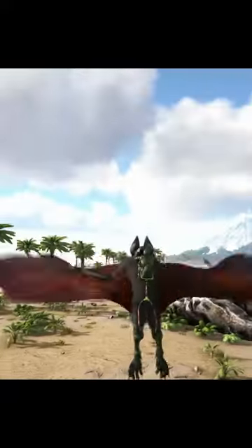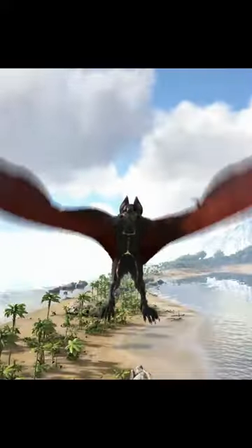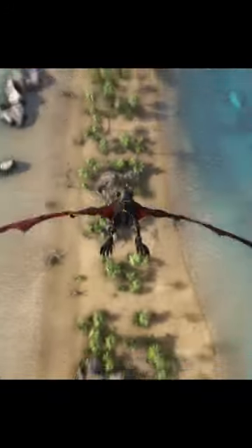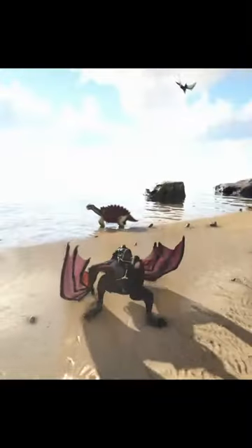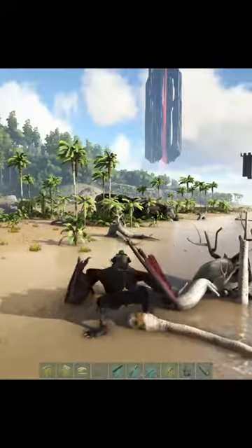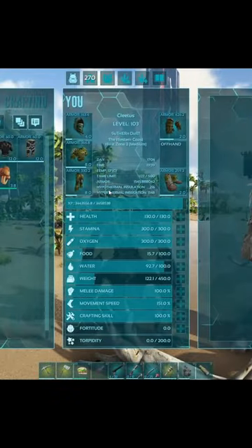When you want to go up you can press X, and down press C. If you fly up and aim down he also has a dive ability. When he does his ground attack he has a bite and also a wing swipe. He got 25 blood packs from that kill.